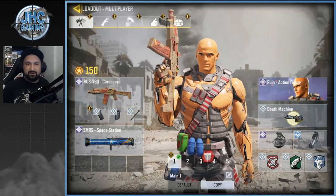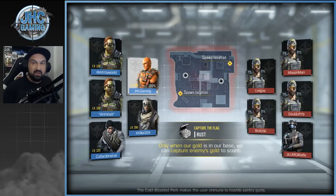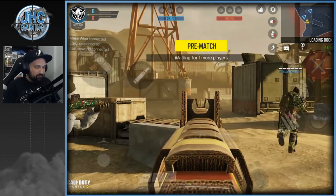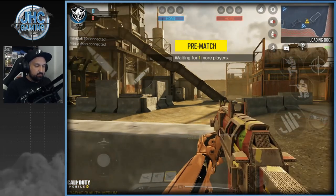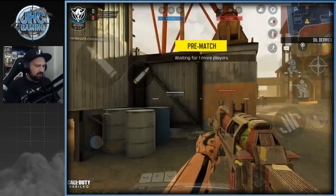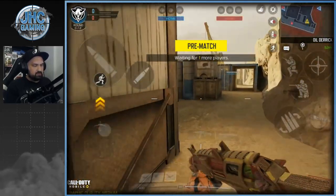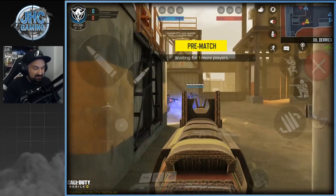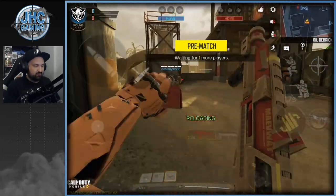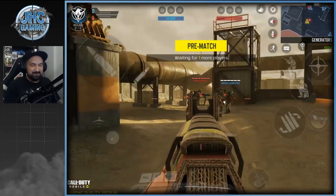So that's the action figure Ruin with the cardboard RUS-79U. We'll go for Rust and get some Capture the Flag. Got it on the second try! Last time I did a CTF video I spent the whole video running the flag and didn't showcase the weapon, so this time I'll camp a bit more, try to defend, get kills, and maybe get scorestreaks. I'm using Vulture so I don't run out of ammo and Hardline to get scorestreaks faster. The iron sight is a bit bulky but it doesn't block field of view — it's actual cardboard, really like that one.